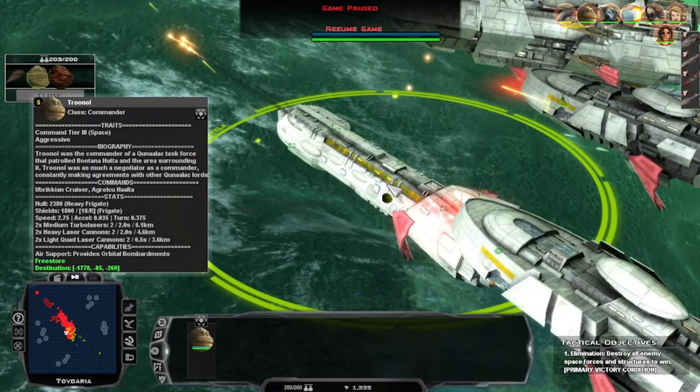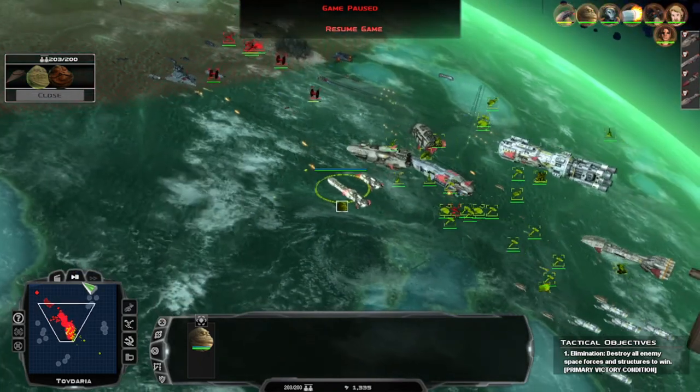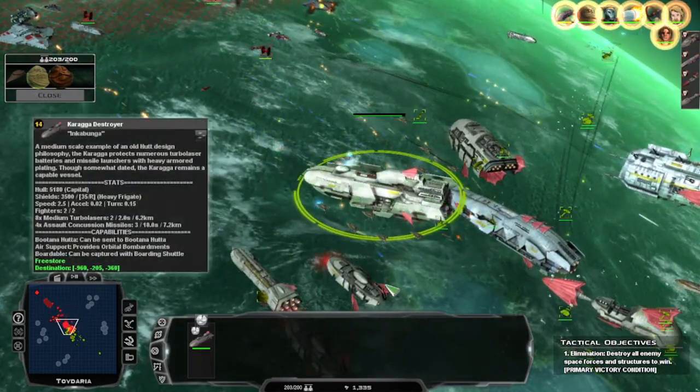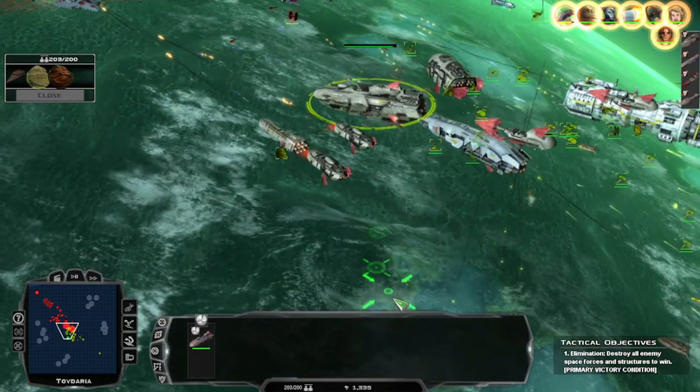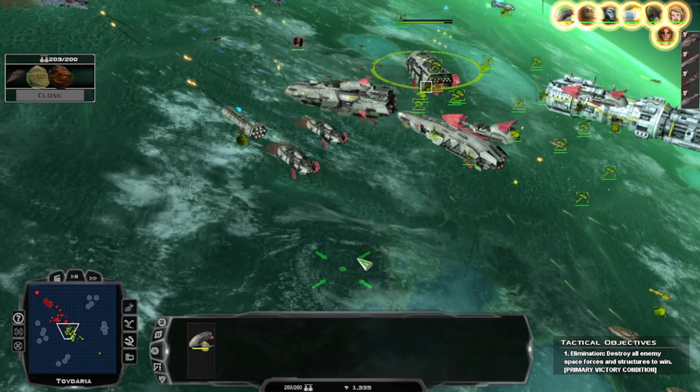Much negotiated commander — okay, so we need to look at what this is, because I believe this is just straight up a modified Dreadnought. And if it isn't, it needs to be. Oh, get the heck out of Dodge. Get out of there. Same with you — pull out. Oh, everybody just pull out, get up here.